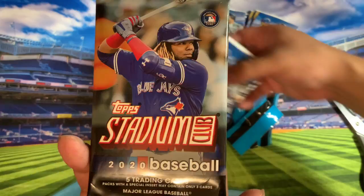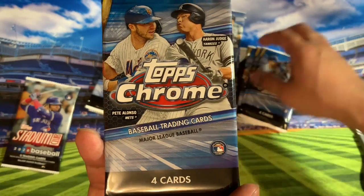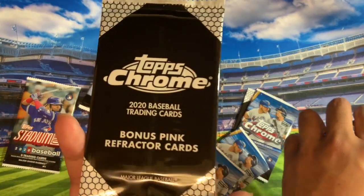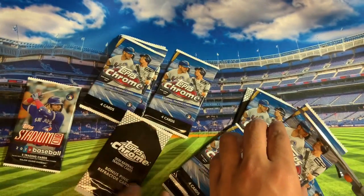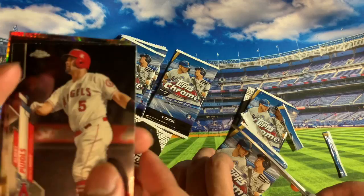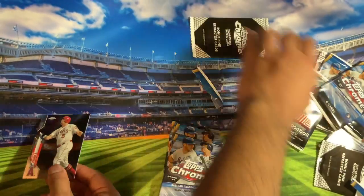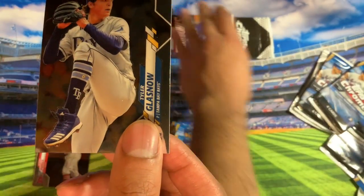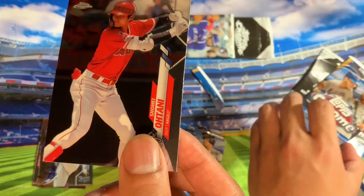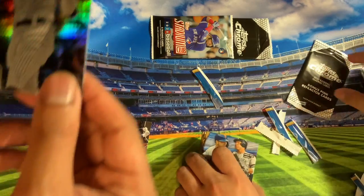We'll open that last product that came out recently. We'll save the pink packs for last. How about Pujols, Tyler Glasnow, Shohei Ohtani — and a Refractor Aaron Judge.